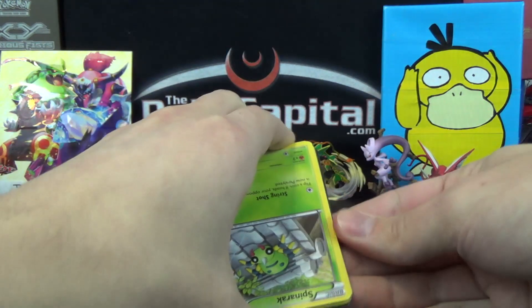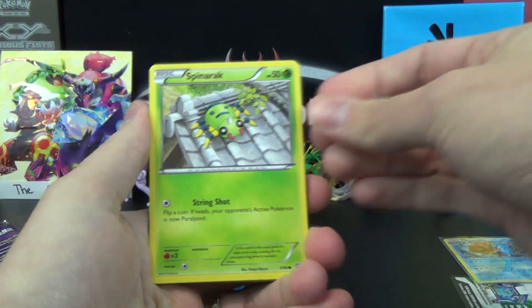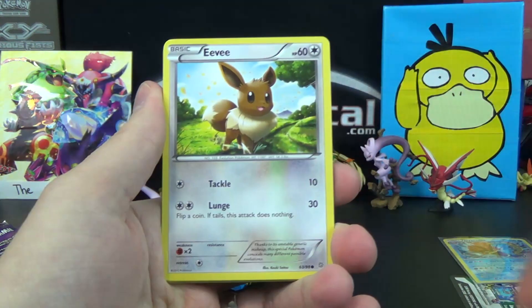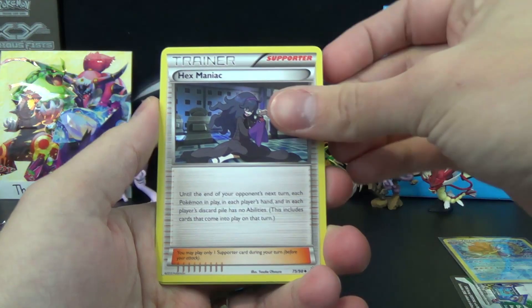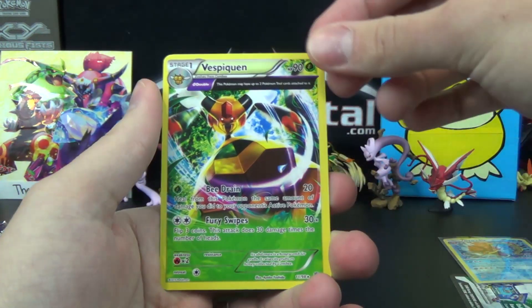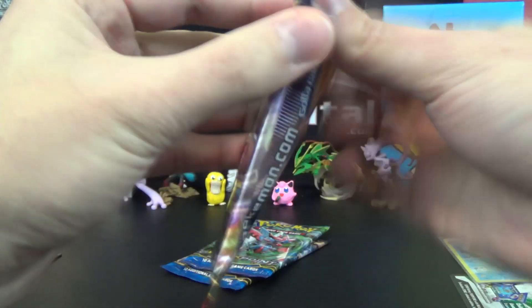So let's see if we can find some shiny goodness. In Ancient Origins, we've got a Spinarak, Wooper, Gumi, Eevee, Oddish, Oddish, Vespiquen, and Froslass Spirit Link, Hexamaniac, Golduck Reverse Common, and Vespiquen Ancient Trait Rare. So two Vespiquens — did not get the trifecta of Vespiquen, but that's all right.